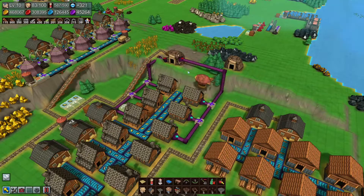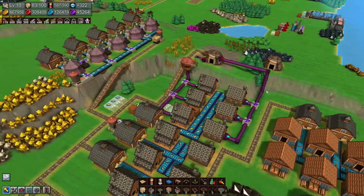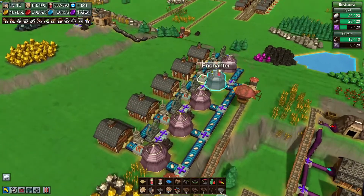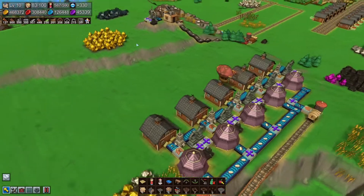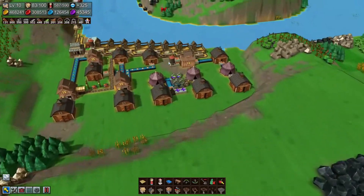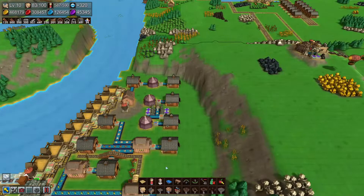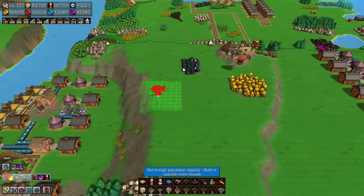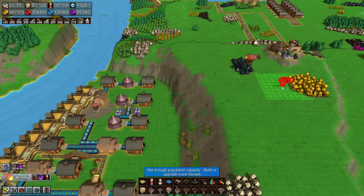I'm also rethinking if I want to redesign this pipework because it's still a bit of an eyesore. You need to go up a little bit or you're going to crash into this building — very nice, don't crash! I think we'll definitely need two airships, so once this one is over here I'll pause the game and put in another one so they should balance out fairly well.